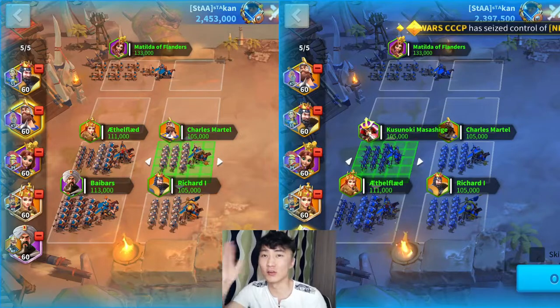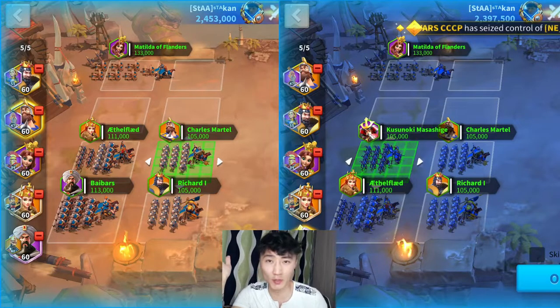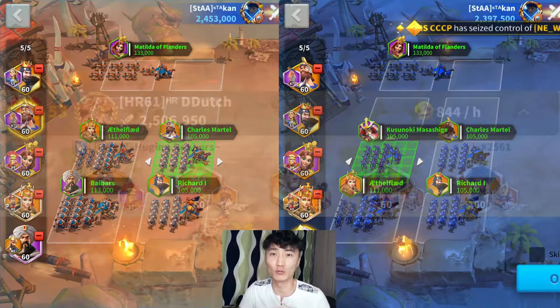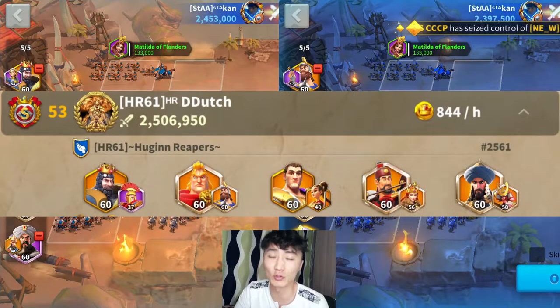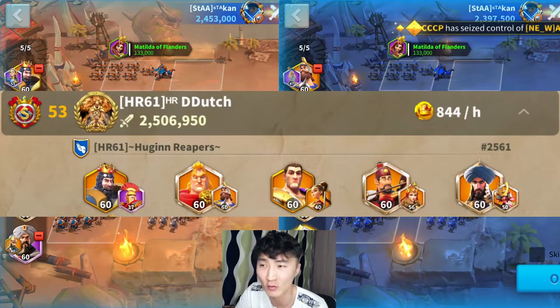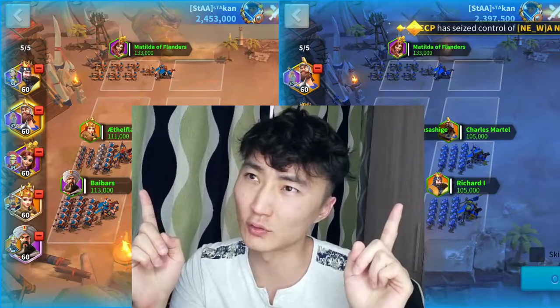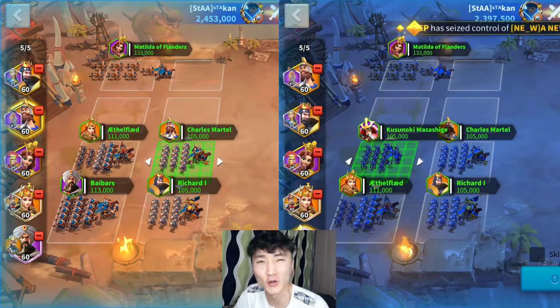The only difference is that on one side I have Babers and Mehmet, and on the other side I have Kusunoki and Imhotep. We are challenging the same opponent with almost the same position over and over again, and these two games were the most successful results.